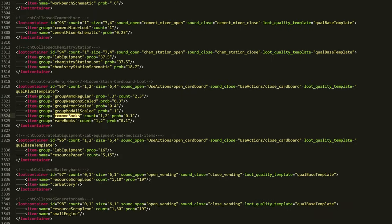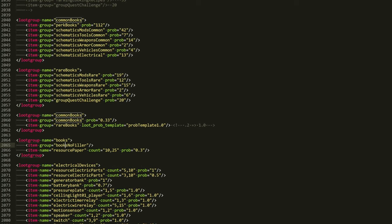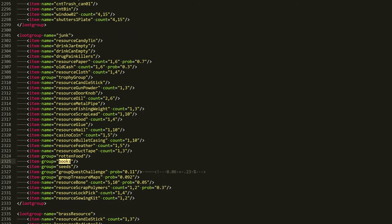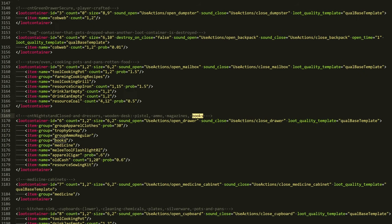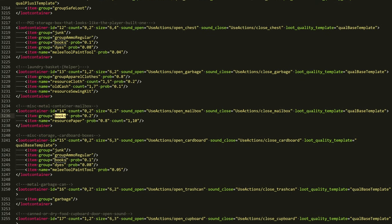We have books, books no filler, loot container, hero crate, and common books is also in books no filler. Once you start finding books, you find it in junk, lab equipment, brewery safe, Shamway safe, it can be from quests, nightstand, POI storage box. Books are super common — mailboxes, pretty much almost any old container could have it.